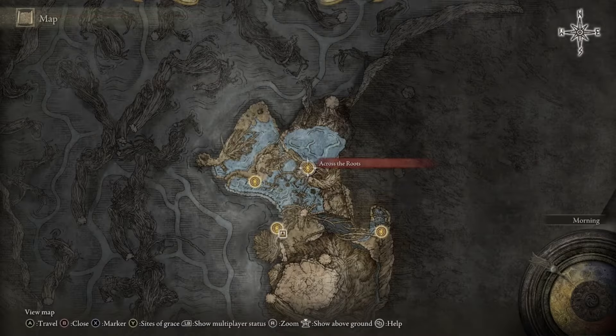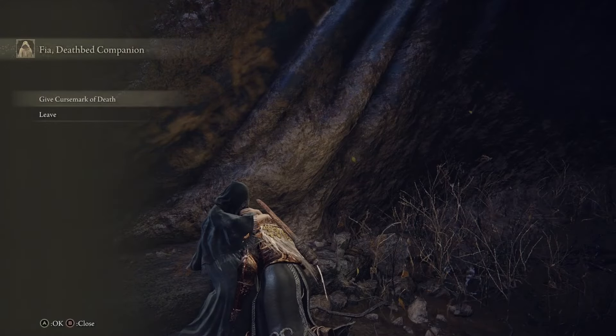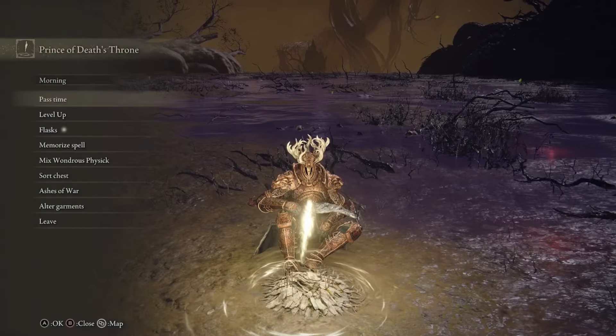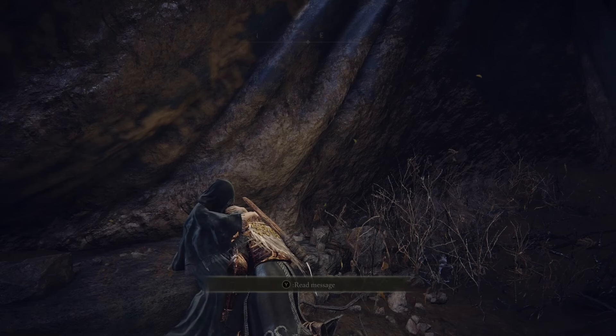Head all the way back to Deeproot Depths and be embraced by Fia once more. Give her the Curse Mark of Death. Reload the area by sitting at the Site of Grace next to Fia, then exhaust all of her dialogue once more.